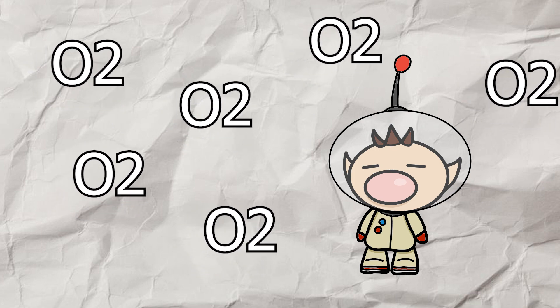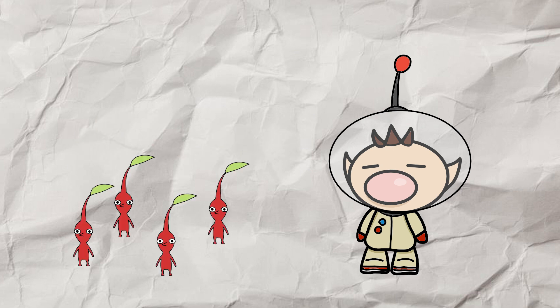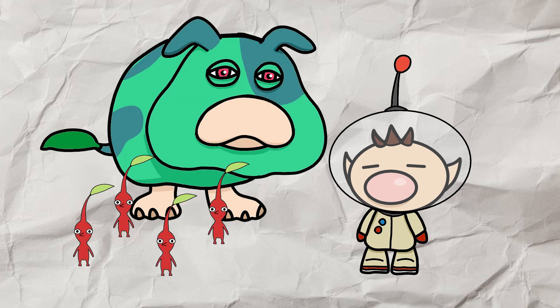His life support system will last him about 15 days. Olimar discovers the Pikmin and a space dog named Moss, who he uses to help recover his broken ship's parts.